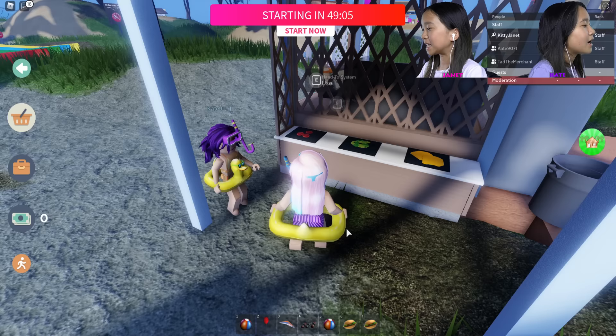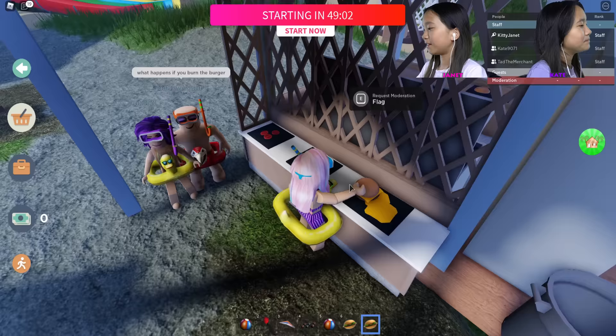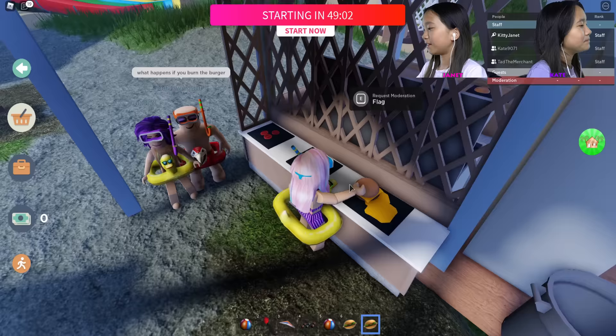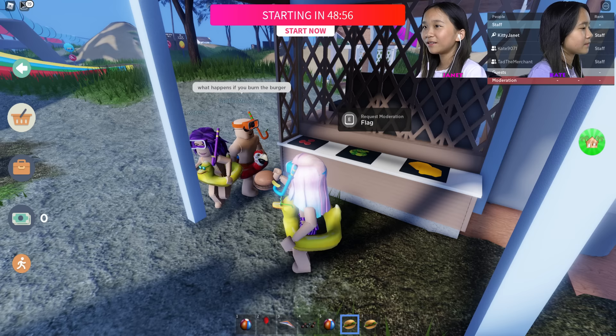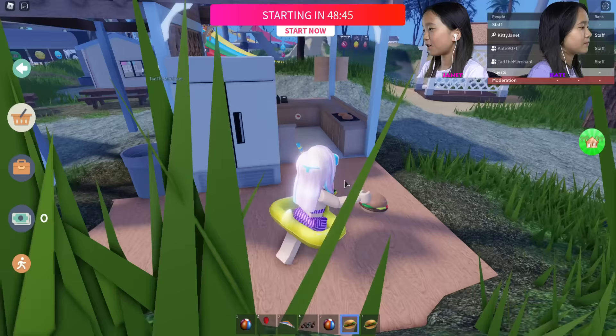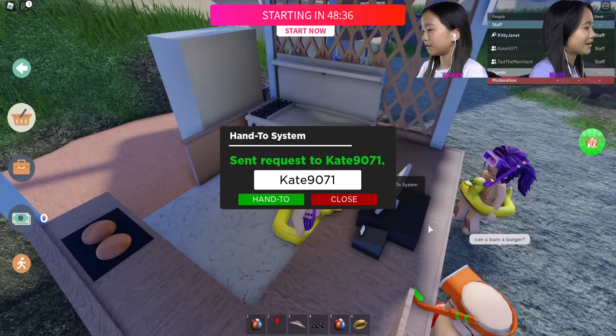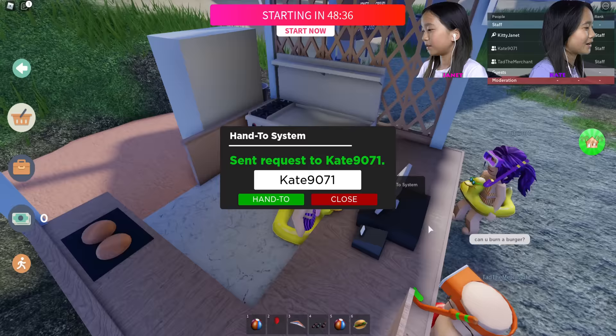Let me make the burgers. You wanted cheese, lettuce, and tomato — so all of it. Tad said: what happens if you burn the burger? Let me check — Tad wanted a veggie burger with tomato and lettuce, no cheese. Now I'm going over to my cash register. Can you burn a burger?